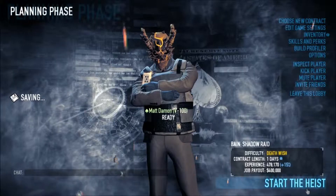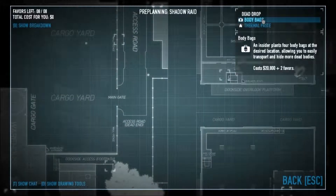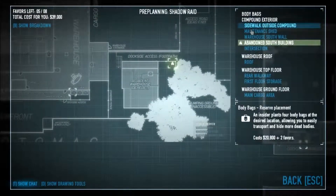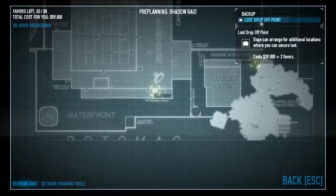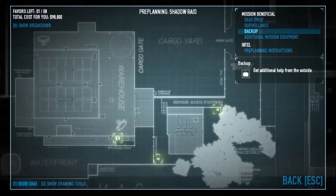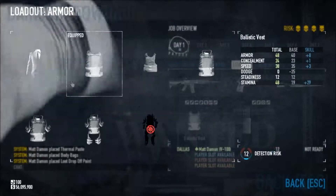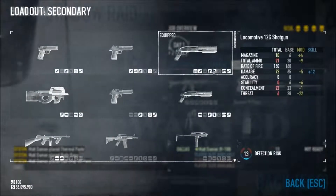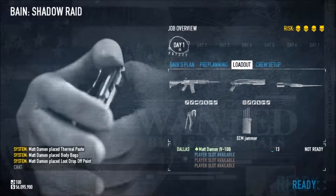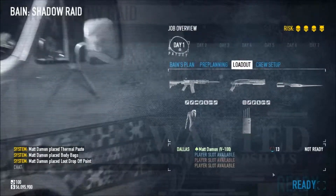One of the things we all struggle with is stealth. The first thing you'll notice is my gun layout — well actually it's a pre-planning supply. The whole point of this is to get done as quick as possible, get in and out, and get your experience and money. I'm placing thermal paste, body bags and the backup loot drop-off point all close to each other. I'm taking a silent shotgun just for its power — you can knock down guards very easily. Car 4 is the primary weapon. I want to get as low detection as possible.